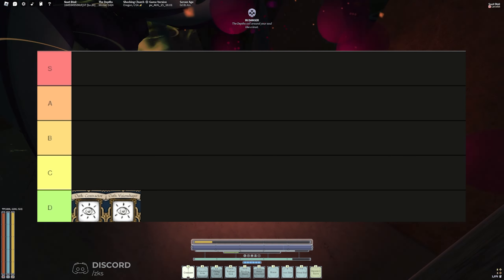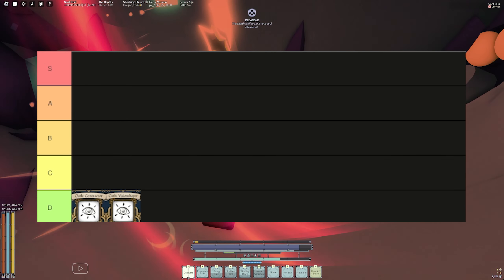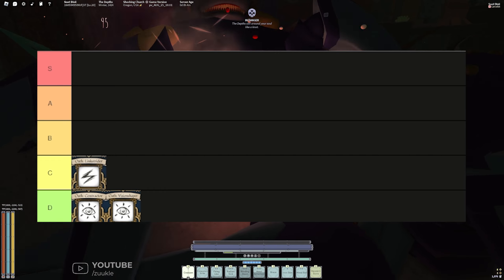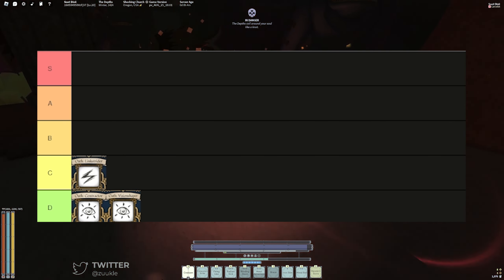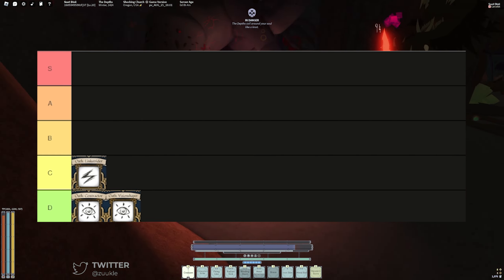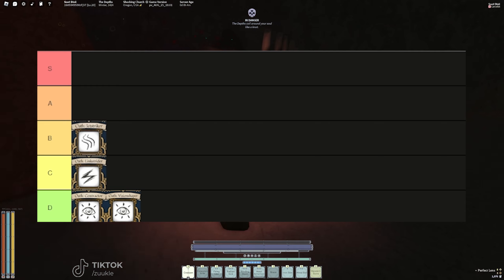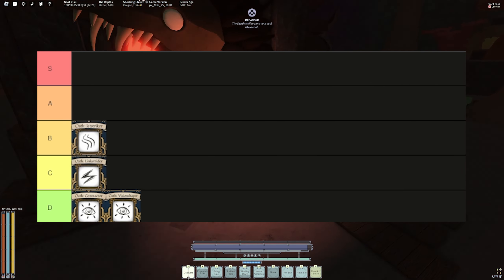Link Strider is good if you're trying to do a support PvE build, but other than that it has no other usability — I'll give that a C tier, above Contractor and Vision Shaper. Jet Striker is pretty solid; you get extra mobility slots for your mantras, it's fast, it's cool. I'll give it a B tier.